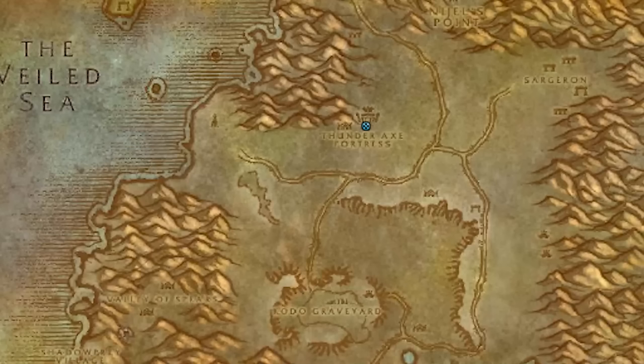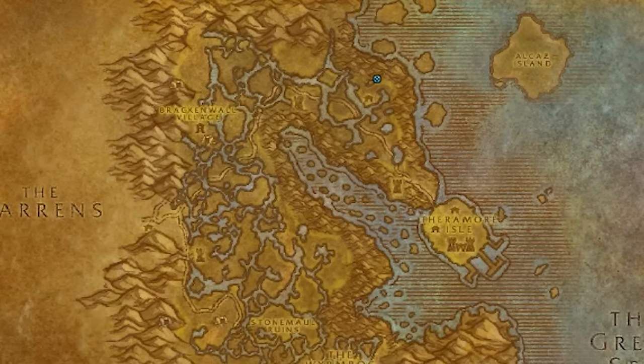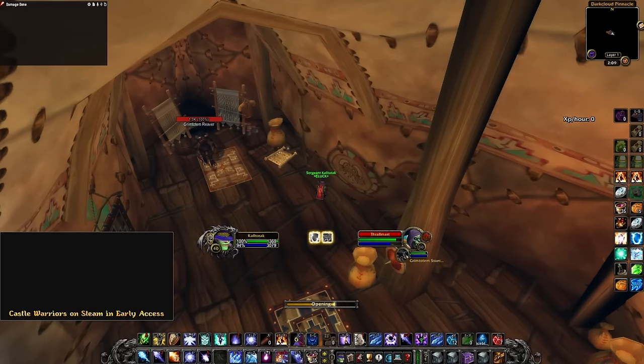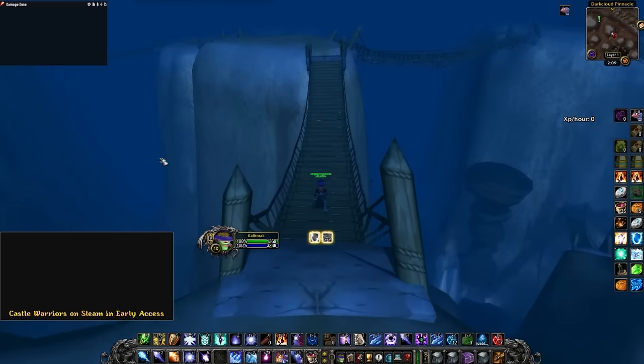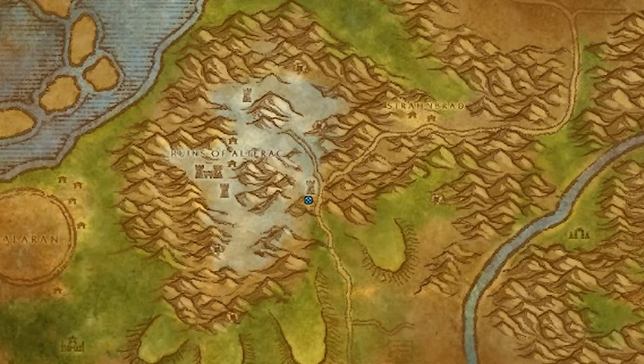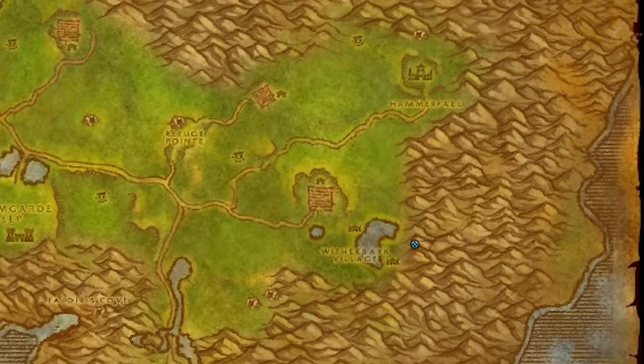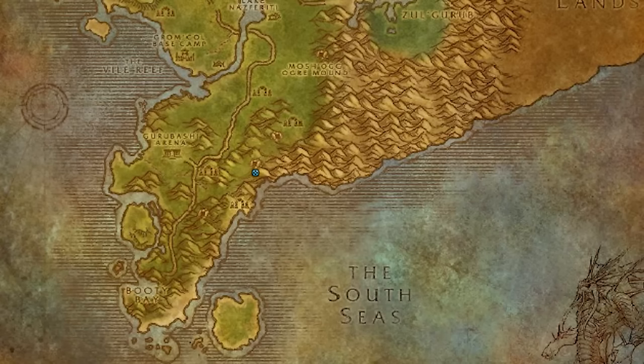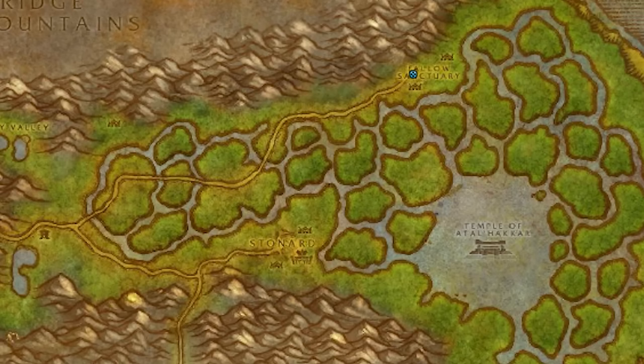In Desolace, there is a book inside this big building at this location. At Dustwallow Marsh, there is a book at this Murloc Camp Pier. For 1K Needles, you'll need to find it up here — you can access the top from the path to the west, then follow the bridges around until you get to the book. At Alterac Mountains, you'll find a book in the tower. In Arathi, you'll find a book outside of the hut here. In Badlands, you'll find this one in a cool tomb over here. For Stranglethorn, you'll find this book at this location here. Lastly, you'll find a book in Swamp of Sorrows inside this little box.